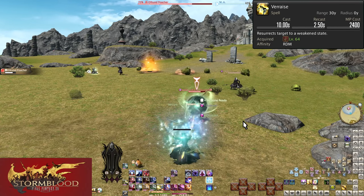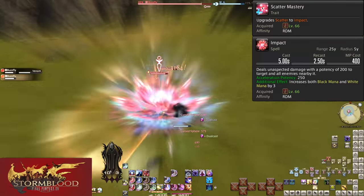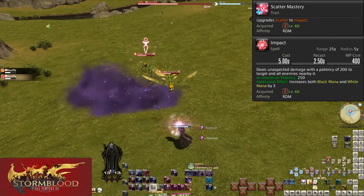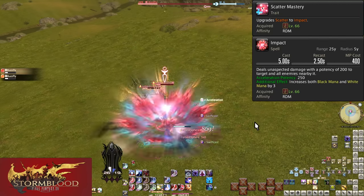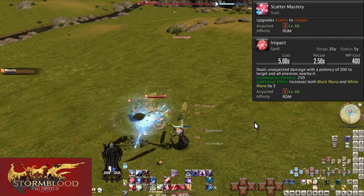Level 66: Scatter Mastery — Scatter becomes Impact. The base potency is now 200, 30 more than Scatter's Acceleration potency. The Acceleration potency of Impact is 250 — a huge jump from where we were. Make sure your Acceleration is going into Impact for AoE.